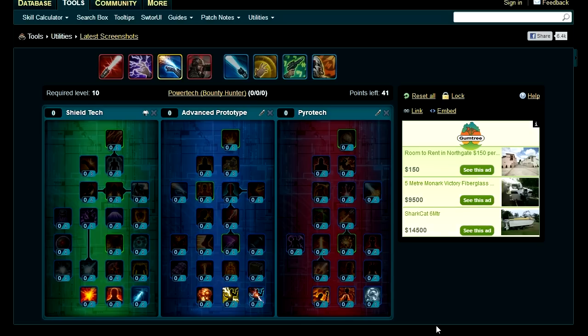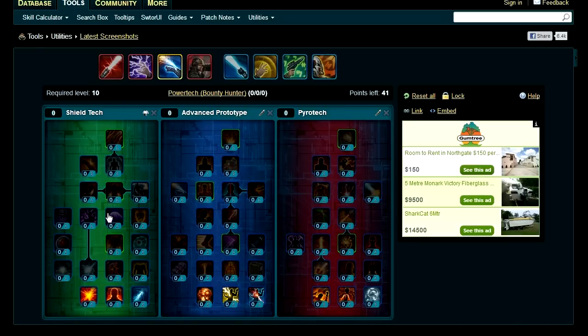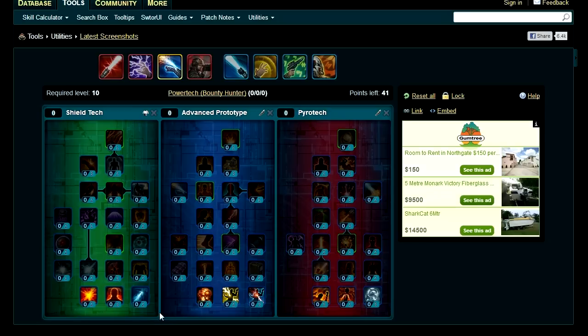Hey guys, Bonehead here again bringing you another Star Wars: The Old Republic build. This one is for the Bounty Hunter Powertech, for those who rolled a Powertech, got bored of tanking and wanted to do some DPS, or wanted to do something other than tanking and didn't roll the Mercenary instead. The build is a balance between Advanced Prototype and Pyrotech, with almost no Shield Tech.